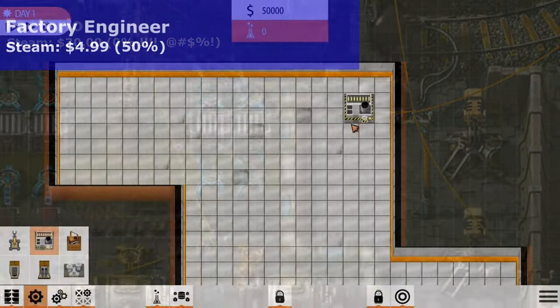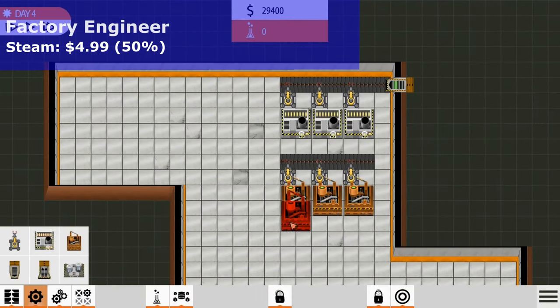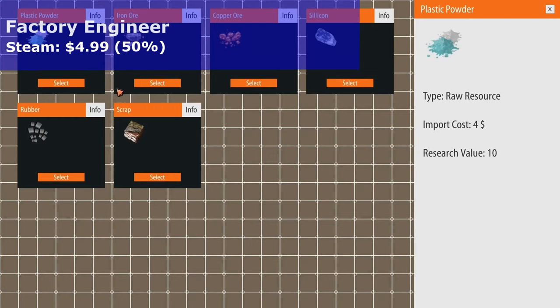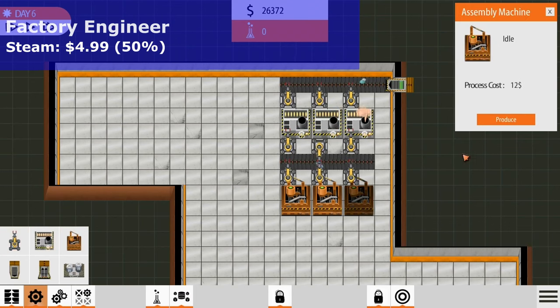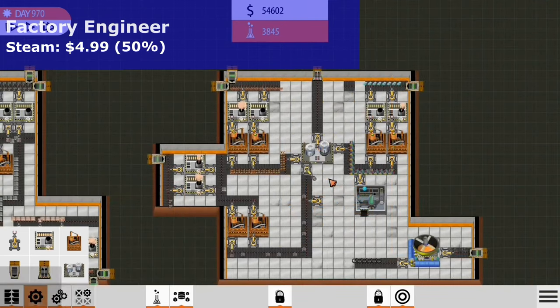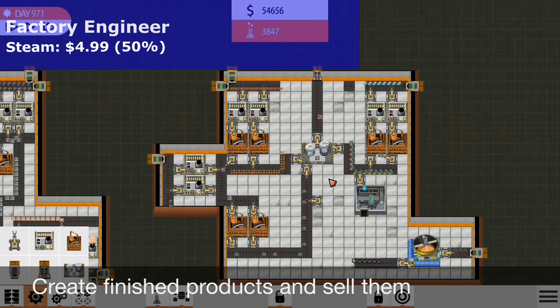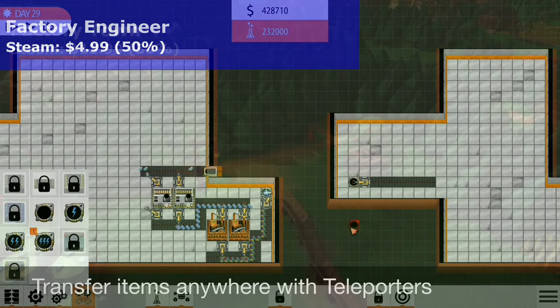Next is Factory Engineer, on sale on Steam for $4.99 — that's 50% off. Factory Engineer is a factory simulation game about creating a huge automated factory by building production lines to create products and make money. Start with simple products, make money, unlock technologies, and create the most sophisticated products. I haven't played it — it was on sale for about 99 cents a month ago and I missed it. At $4.99 you're not going to break the bank, so check it out.